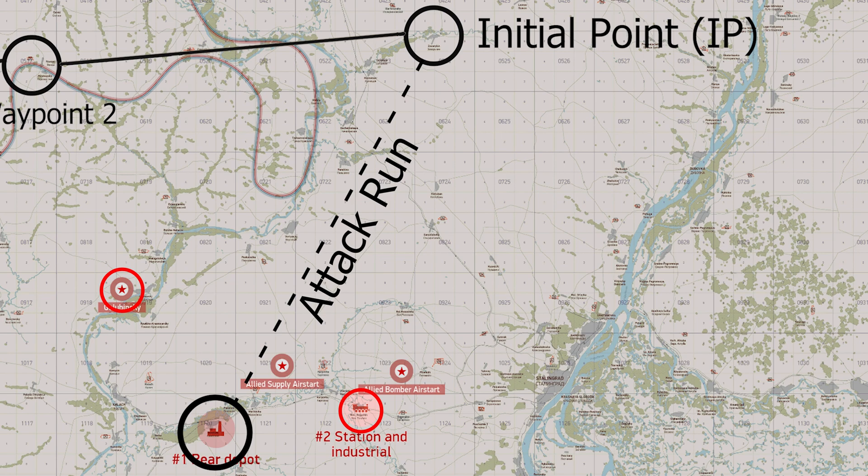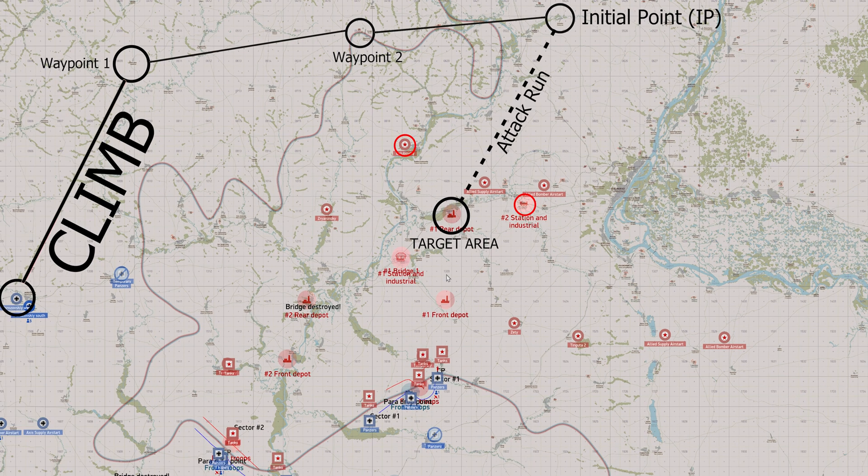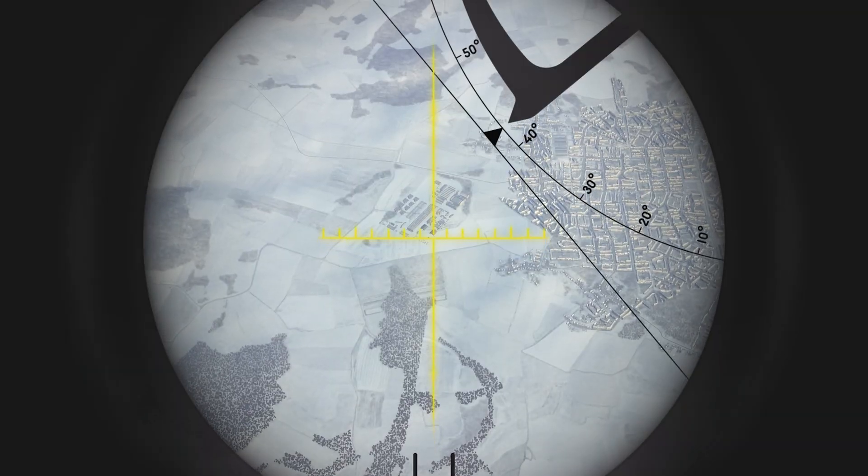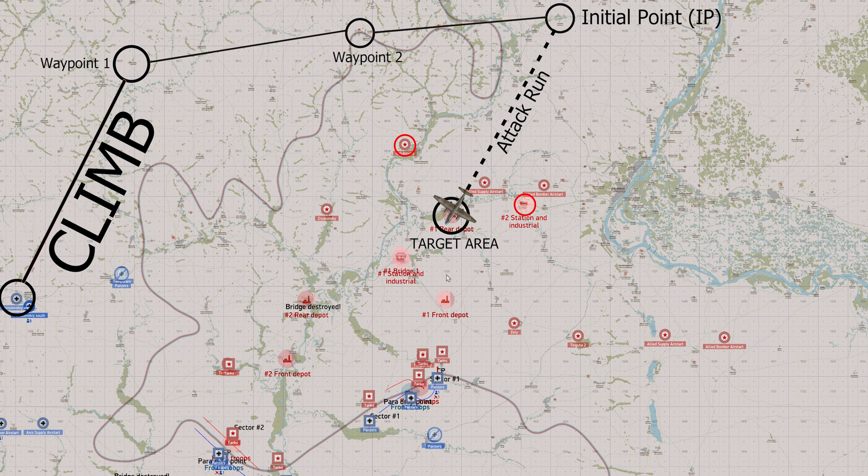The IP should be a terrain feature easily identifiable from the air. The route from IP to target area should avoid enemy airfields and other enemy target areas, and ideally should be in the direction of friendly lines so you don't have to sacrifice speed to turn after bombs are out. Bombs out marks the transition from bombing run to egress.